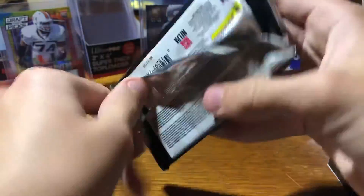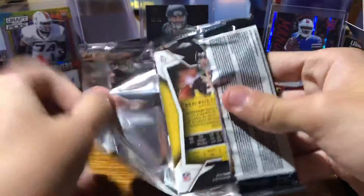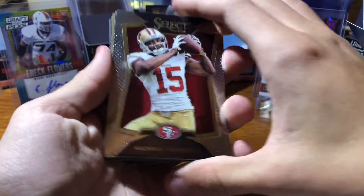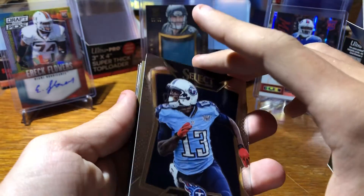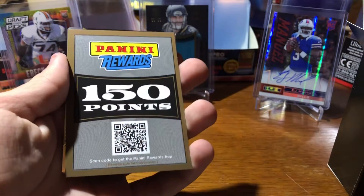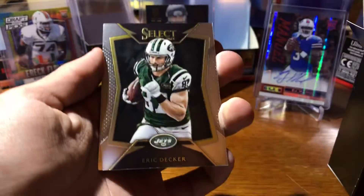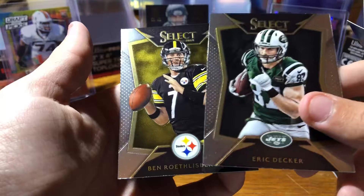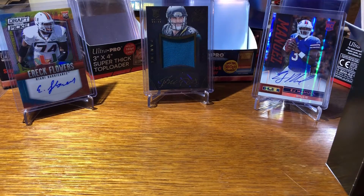Next pack. Got a Michael Crabtree, Kendall Wright. 150 points — go figure, of course. Eric Decker and Ben Roethlisberger. Great, that's awesome, just what I wanted — points.